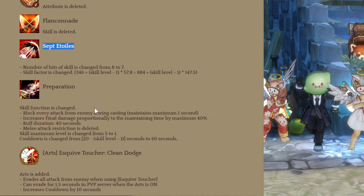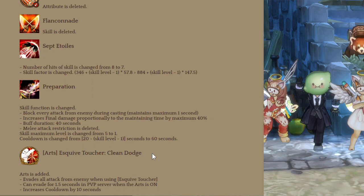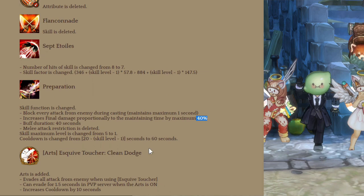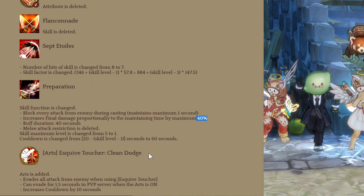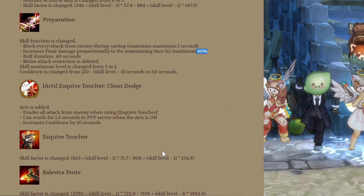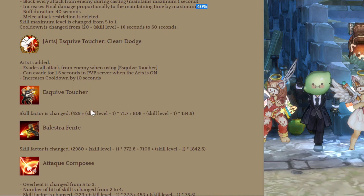Preparation is changed — it blocks every attack from the enemy during preparation, can only be maintained for 1 second, and increases final damage by 40% if you prepared it at max. The duration is 40 seconds, it's now level 1 only with a 1 minute cooldown. In-game, you can hold it to about 1 second and it gives a buff increasing final damage by 40%. A new art called Clean Dodge is added for Toucher — it evades all attacks from the enemy when using Toucher, which could be an iframe.